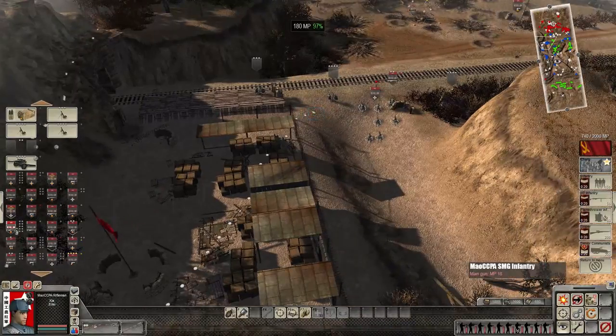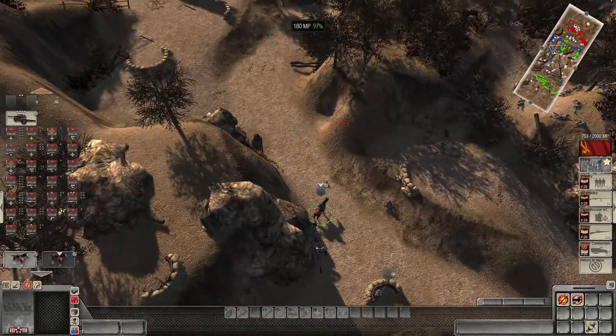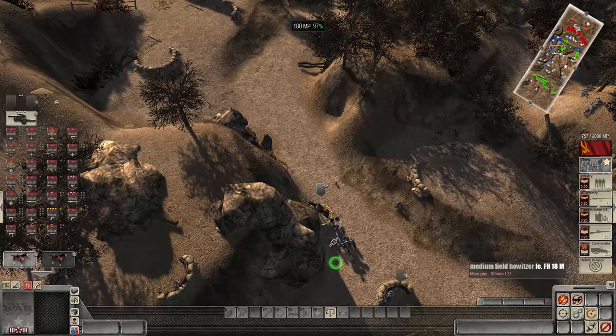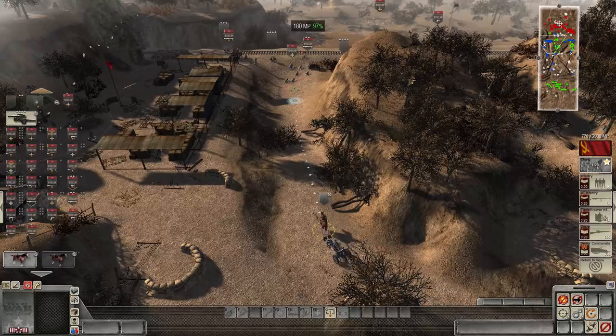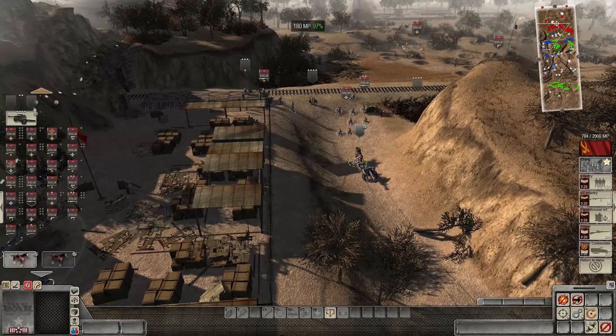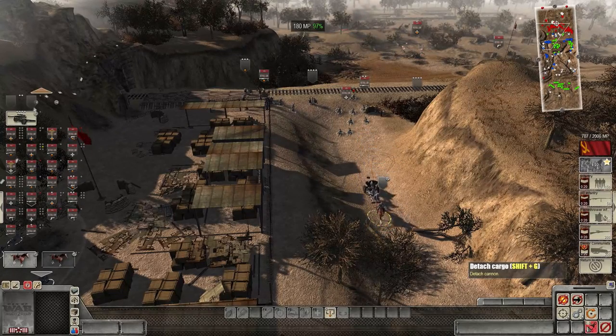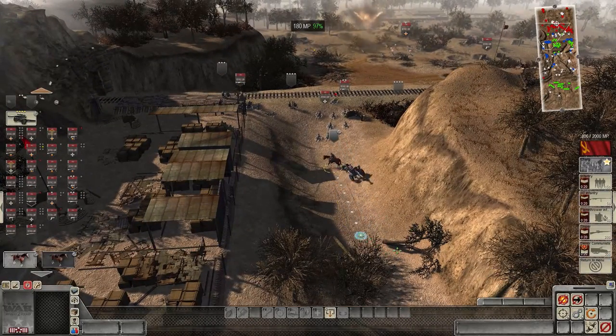A lot of dead enemy soldiers. We grab the artillery gun — there we go, bring it on up. Unattach — oh shit, okay, there we go. Damn it, horse! A horse is better than a vehicle though — look at that. Detached, damn it.